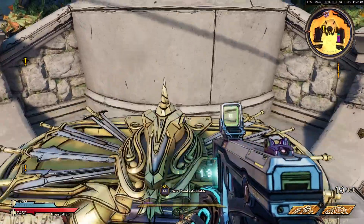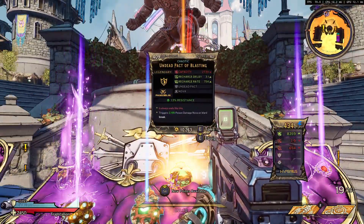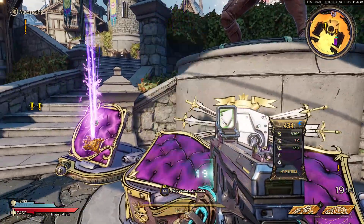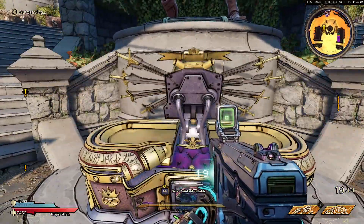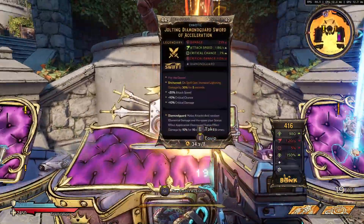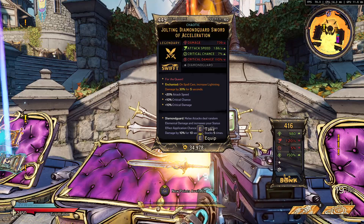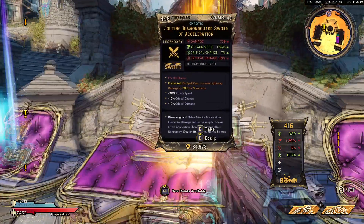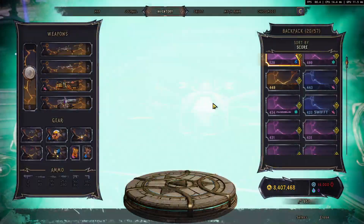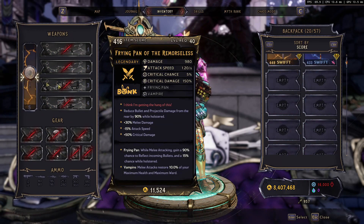Just get rid of it, junk it, junk it. What was the Borderlands 3 one? It used to pop out — didn't actually use it. So what have we got here? That's not even good. I mean, yeah, poison build okay, but who's really running poison builds? That's just chaotic. Wait, hang on — I'm using a frying pan. A frying pan!